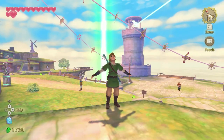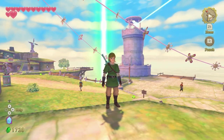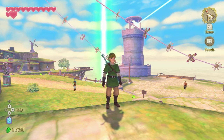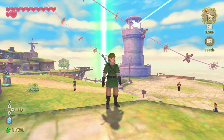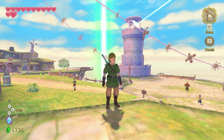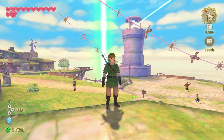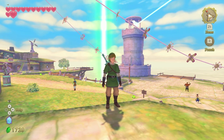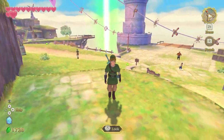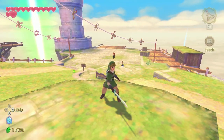Welcome back to another Skyward Sword HD video on the channel. Today we've got some more side quests — I'm going to show you guys how to get the side quests done for Missing Sister and Injured Bird. Now just like the last one, Lost Child, which you have to complete before doing this one — Lost Child is the one you have to do before every single side quest. It's basically the side quest that activates side quests, so make sure you do that one first.